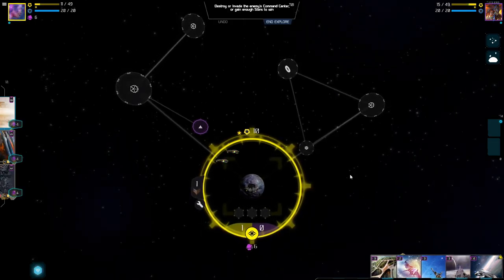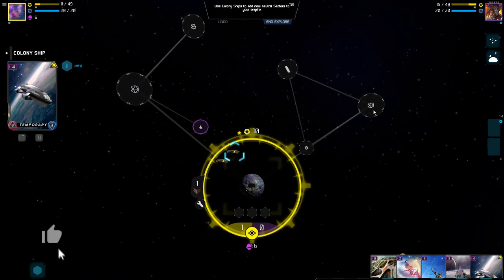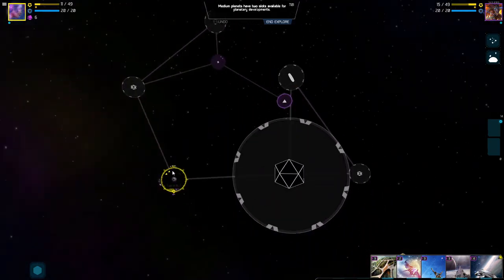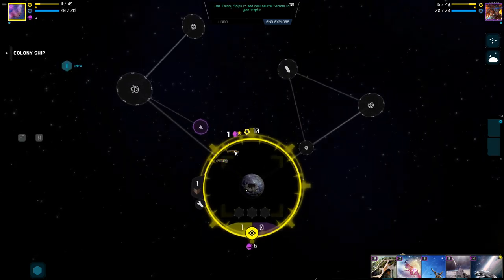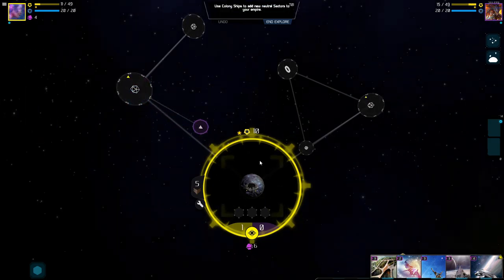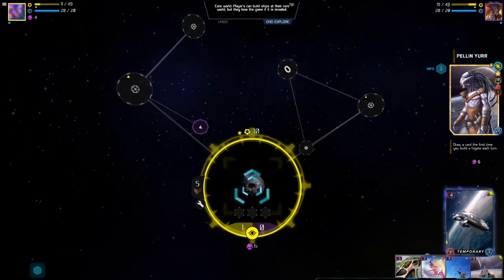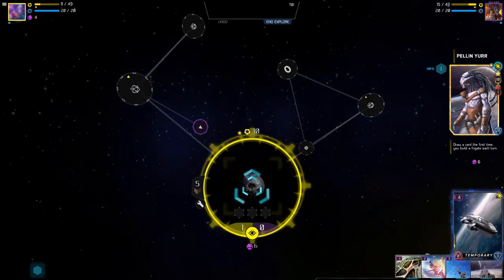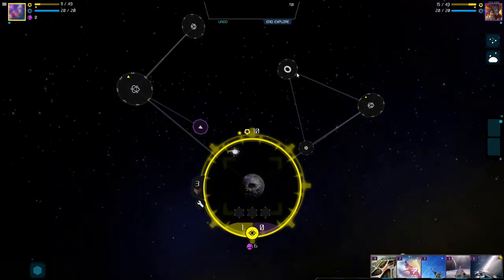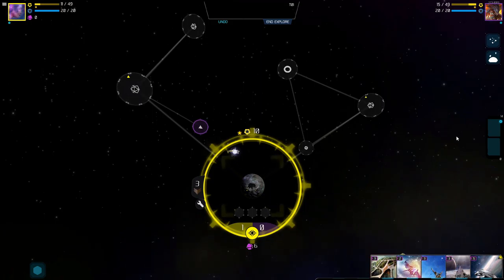I think I have it figured out. So we start off with these colony ships — we can bring these out to tackle other places and take them over. They can move one square per turn to wherever they're connected. Let's move this one over here, and this one over here. We can build another one. I think we're supposed to always have one in hand — yep, there we go. We'll put this right here.